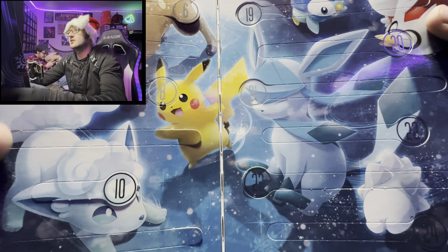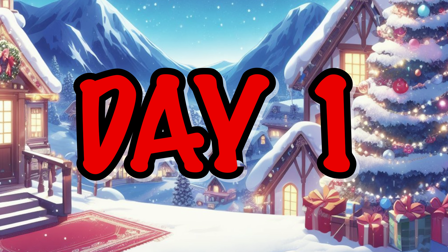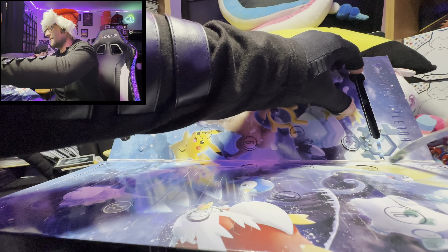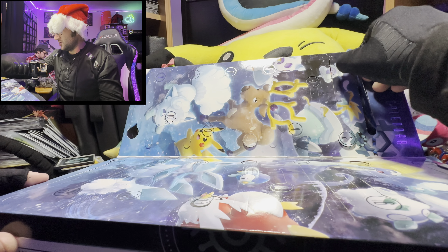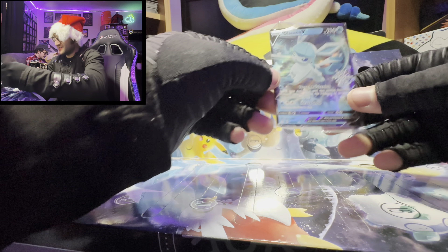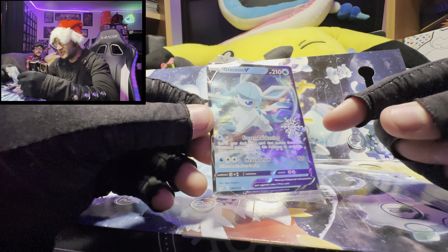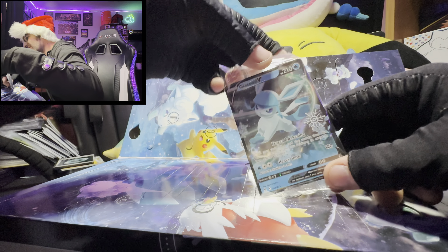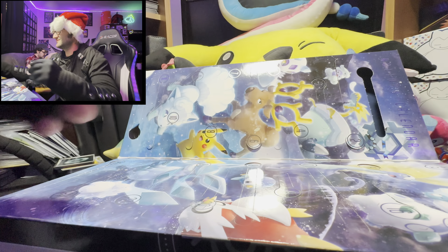Day one of opening this Pokemon calendar, where we open something every single day until Christmas. Here we go — the first thing on day one is a Glaceon V with a nice little snowflake symbol! They come with their own little snowflake. Glaceon V is the very first day — that's so cool! Happy December 1st everyone, see you on December 2nd.